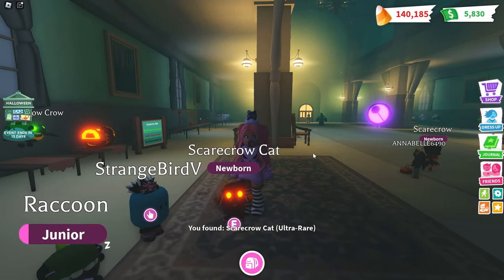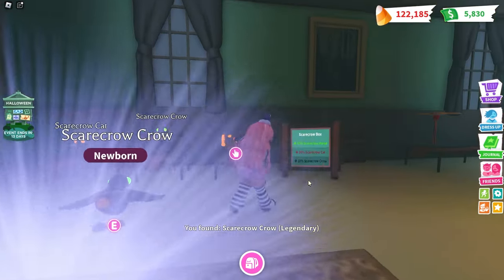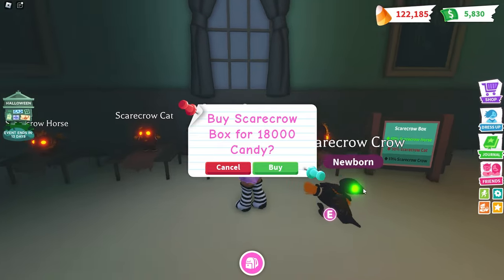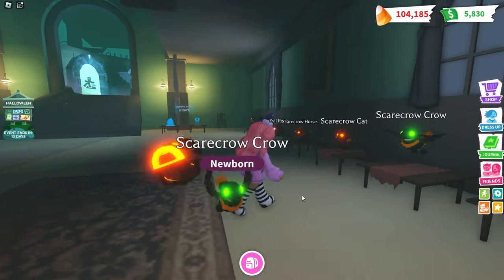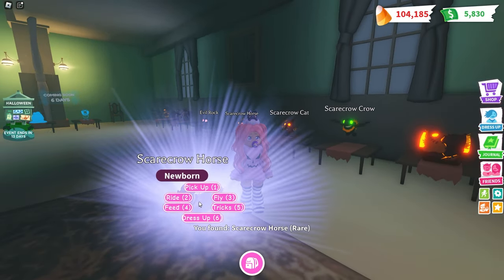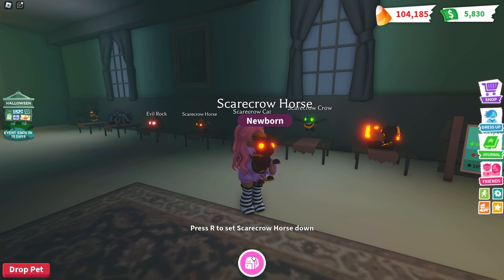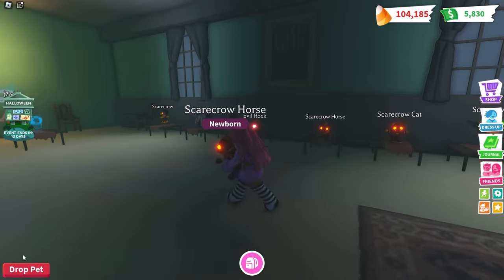I wonder what a neon of this would look like. Let's spend all our money and open this. Oh, we got the crow! The horse is the most common. We got two of the cats, which were 30%. We got a crow for a 10% chance - we have such good luck today. Oh, we got the horse! No way, we got all three of the pets. The scarecrow crow was legendary, the scarecrow horse is rare, and the scarecrow cat is ultra rare. That's pretty cool!